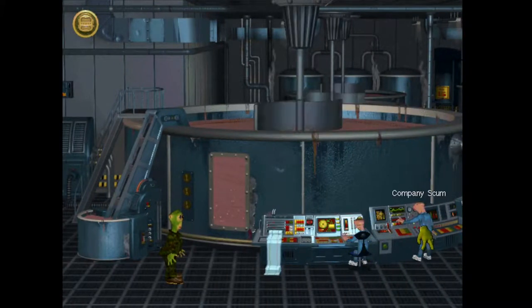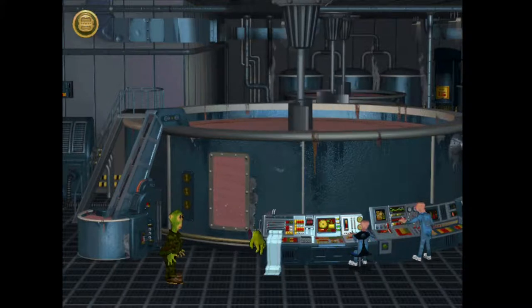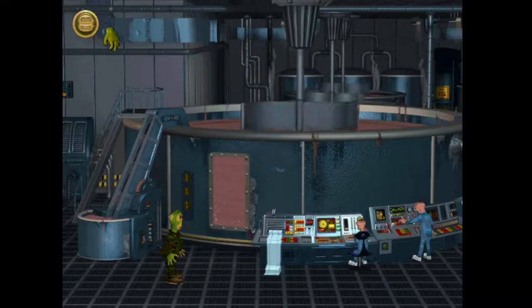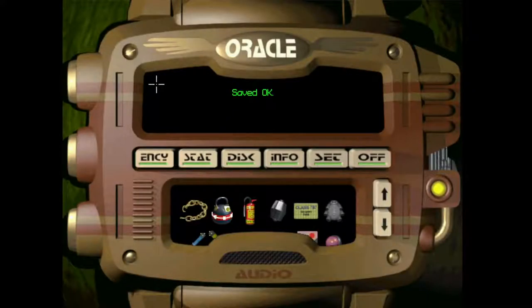We can interact with these company operatives, but I'm going to save first because things could go wrong quite quickly. I've just saved, and I've noticed that we don't have a new item. I think there must have been a chain across the entrance to the steps that took us to the van — that's what we picked up before the cutscene of spitting in the Omnibrain. I've got a notion we ought to be wearing the Engineer's jacket.